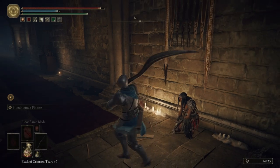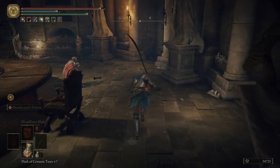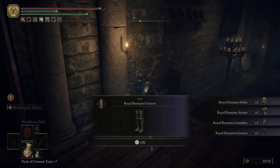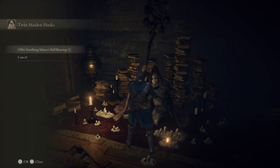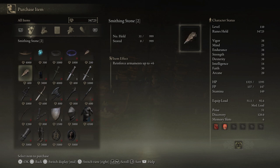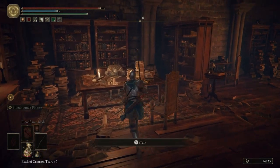We're gonna come down here and talk to Nepheli Loux. She says: 'Please leave me be — it's pathetic I know, but I need to think.' She's pretty upset and doesn't want to talk to us. Let's go talk to Sir Gideon and see what's up. Before we talk to Gideon, we're gonna grab Insha's armor that he was wearing — pretty cool set, I like it. Then we're gonna come over here to the Twin Maiden Husks and offer them a Bell Bearing — the Smithing-Miner's Bell Bearing 1. What that allows is for us to buy an infinite amount of Smithing Stone 1s and 2s. So if there's a particular weapon you're wanting to try out and level up, you can always buy those.